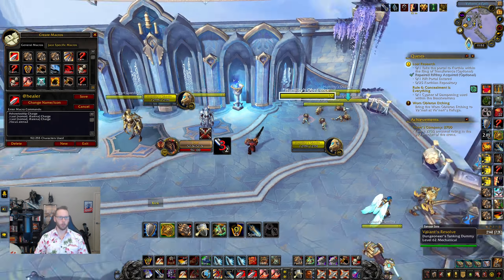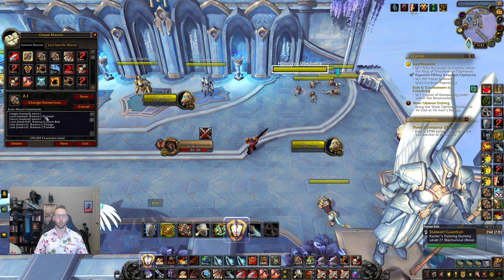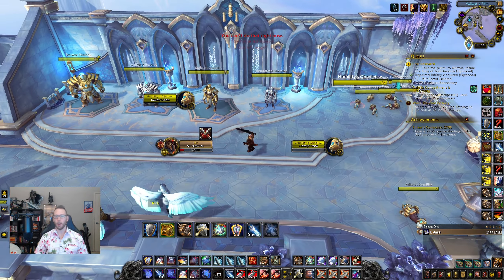Now my favorite macros: Arena 1, 2, and 3 macros. With one press I can target or pummel that arena enemy. Holding alt focuses them instead — no need to manually focus target. Holding shift throws Storm Bolt at them without retargeting. Holding control charges and pummels them — so if you've got the healer focused and the mage starts casting Polymorph, you can hold control and charge-kick that mage straight away. I have these bound to 10, 11, and 12 on my Razer Naga.